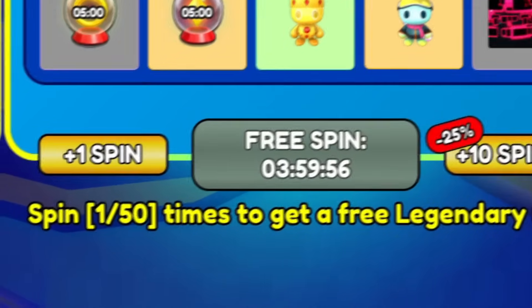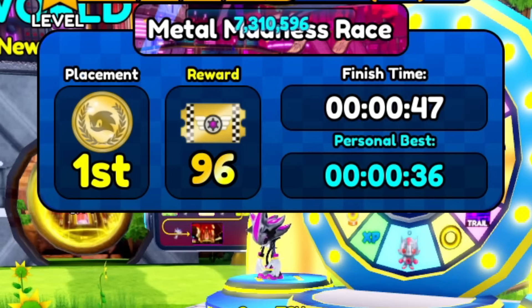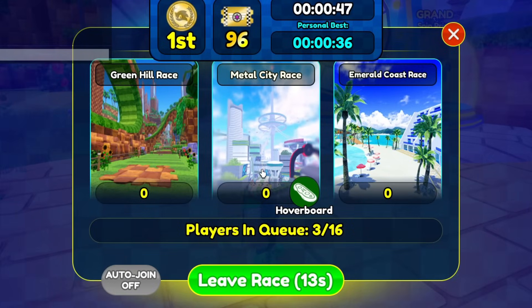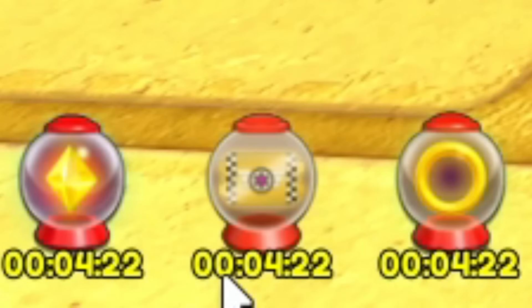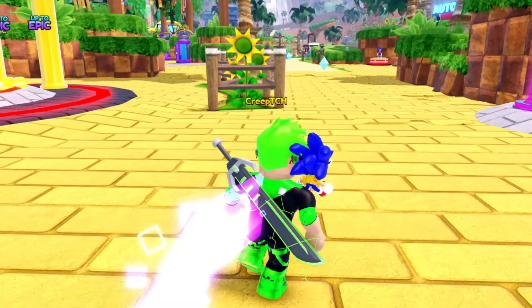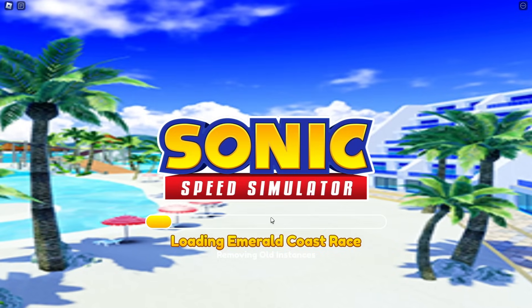I gotta go into the next race - I'll spin it as well. Damn, I just got rings. One out of 50, I'm on the grind. I've got two times event, three times race tickets and I got 96. I gotta join the race. Which one can I win? I can win Emerald Coast. I gotta make sure I win a race before I run out of triple race tickets because that means I'll get so many race tickets.